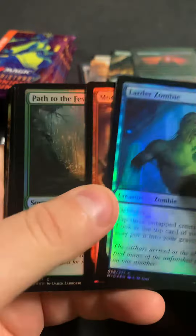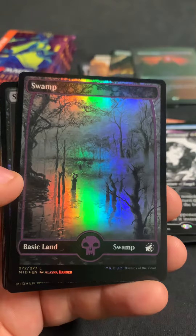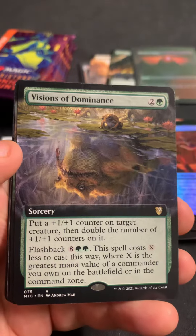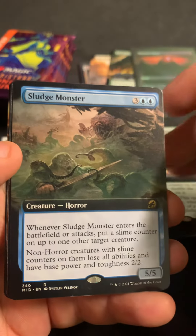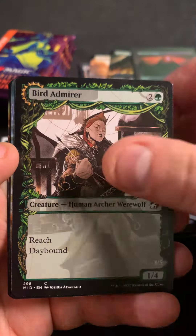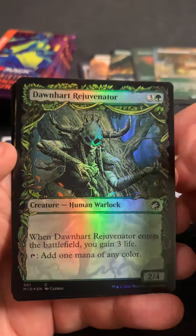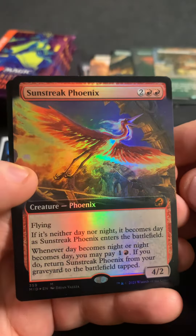Okay, on to the second half of the box. Pack seven — we got another Swamp, Slaughter Specialist, Vision of Dominance — it's a commander card, not in the decks I think — Sludge Monster, Don Heart Rejuvenator, Bird Admirer, Overgrown Farmland — that's one of the lands we're looking for — Dawn Heart Rejuvenator in foil, and Sunstreak Phoenix as another mythic, in foil extended.